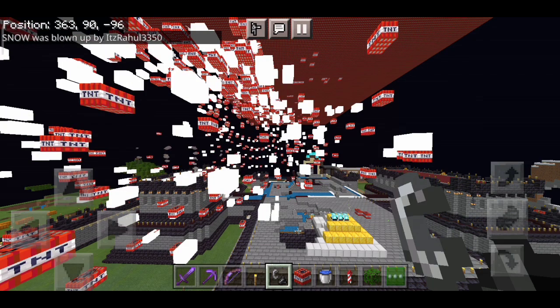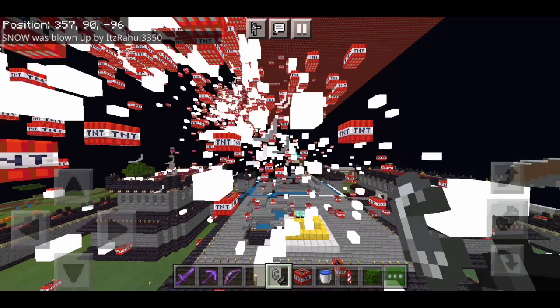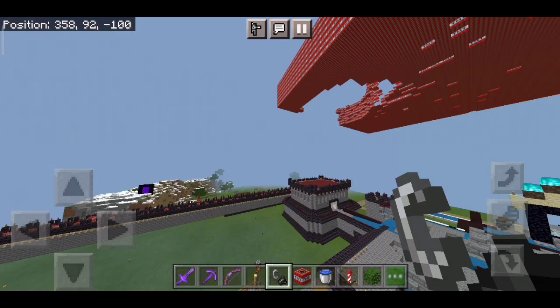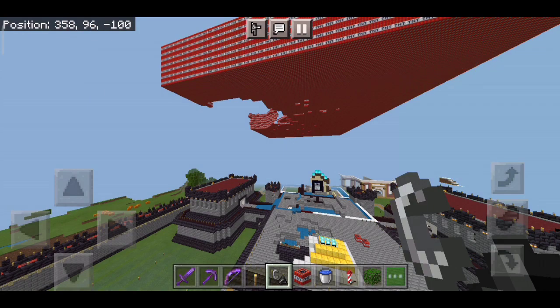TechnoGamers is going to kill me — please don't kill me! It's actually ghost blocks. Basically the TNTs are not going to give you any damage. Snow was blown up by me — which is fake news. You can see the base is still intact, and the TNTs are not exposed, which is great.